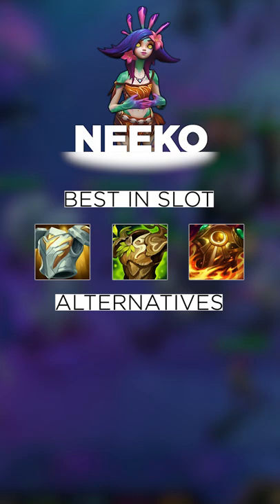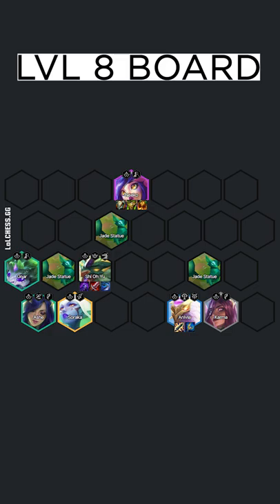Best in slot Niko would be Gargoyles, Warmog, Sunfire, with other items being Declaw, Bramble, Redemption, Spark, and Morello.